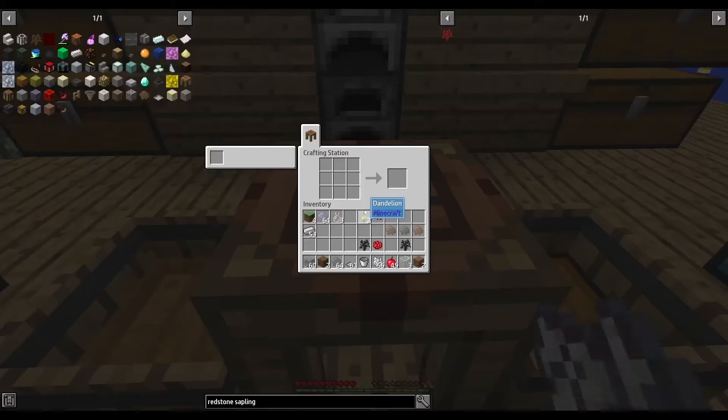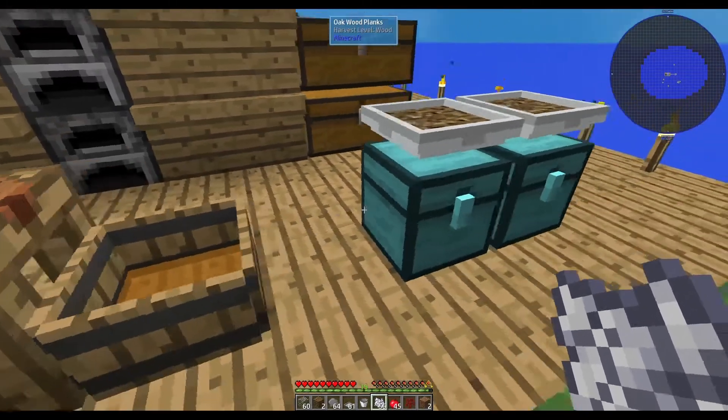For the redstone sapling, you're going to need a coal sapling at the bottom. If you don't have a coal sapling, there is a video on the channel that shows you how to make one — link in the description below, or I might put a card up at the top. Petrified resin in the middle, iron resin either side, and red dye at the top — and that gives you your redstone sapling.